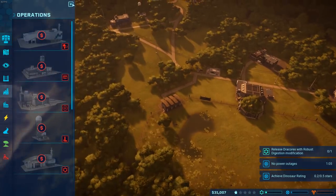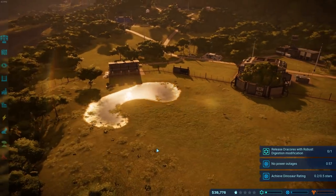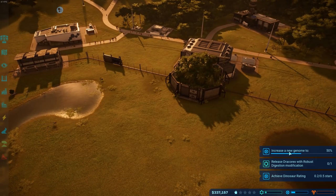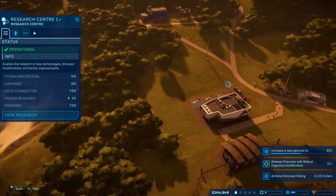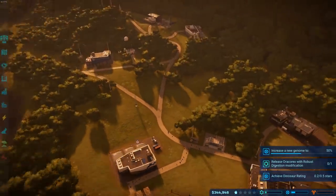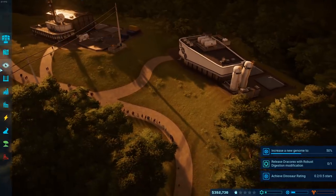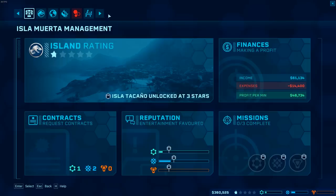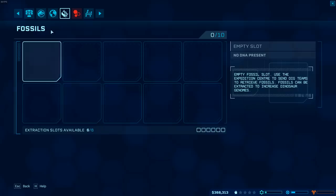We need a research facility just to look at the research - that's pretty rough. That's going to have to be the next thing we build then. Research Centre: 400 grand. We'll sit on this. It's very slowly ticking up. As soon as it gets up to a decent number or something happens, I'll come back to you. Robust digestion has been completed. While I've been away we had a storm but managed to get past it, so we got a bonus for no power outages.